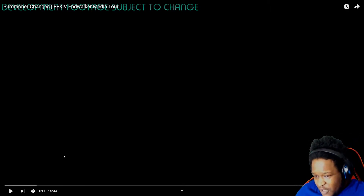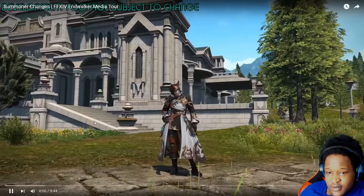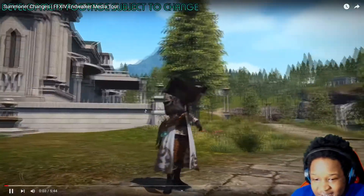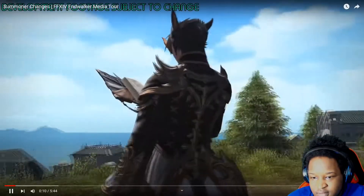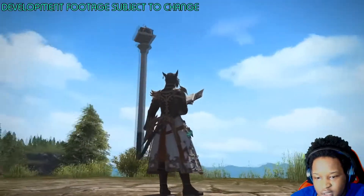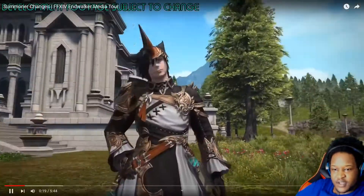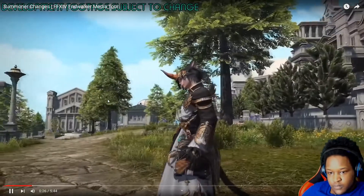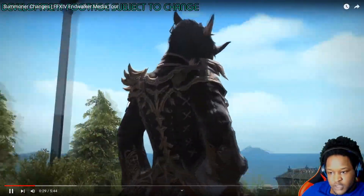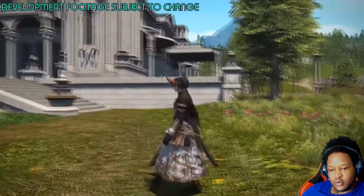I'm so hyped for Endwalker. I've been enjoying this game 100% of the time. Don't forget to check out LarryZ's channel — that's in the description down below. Let's get straight into Summoner. Good ol' Summoner — no longer a dot or ruin mage with summons on the side, but actual summons. The new job gear is perfect and looks so cool. I always take the hat off though. First, I have a disclaimer: I was sponsored by Square Enix to try out this development build of Endwalker, and everything you see is subject to significant changes.